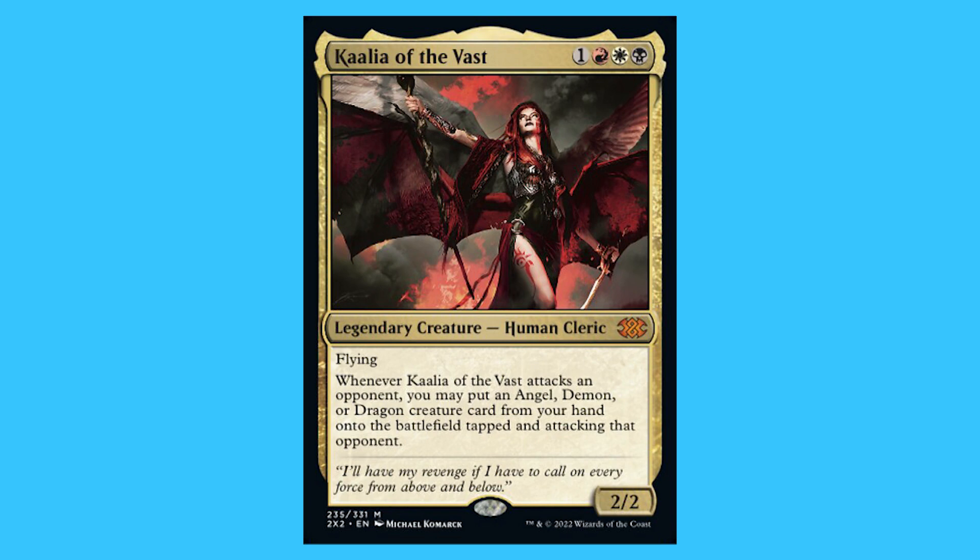Kalia of the Vast. For one red, white, and a black you get a legendary creature human cleric that is a mythic. She has flying. Whenever Kalia of the Vast attacks an opponent, you may put an angel, demon, or dragon creature card from your hand onto the battlefield tapped and attacking that opponent. And she is a 2/2.